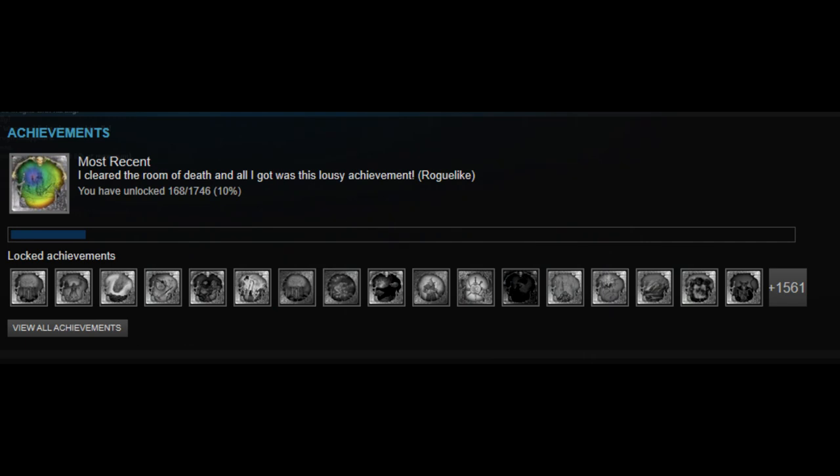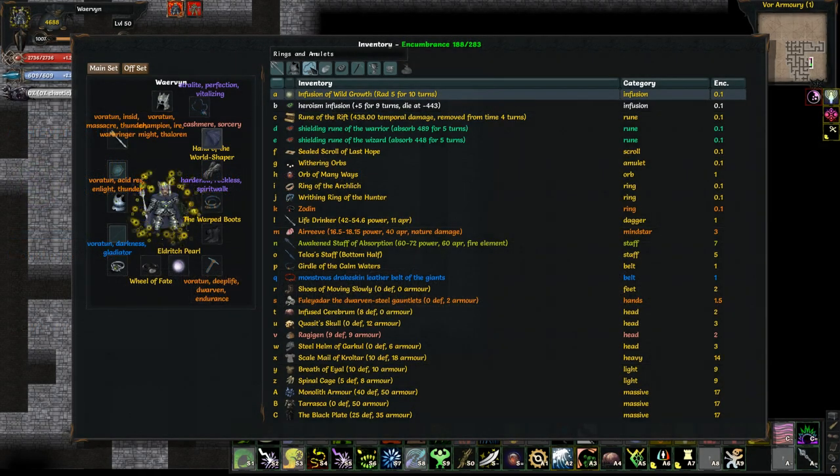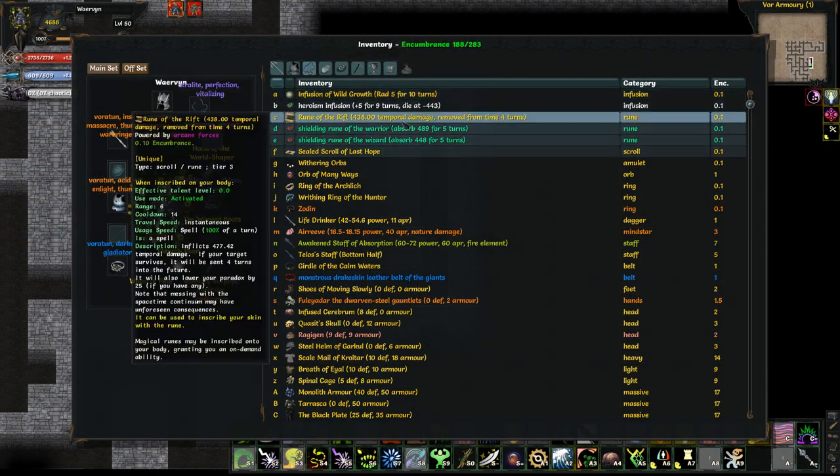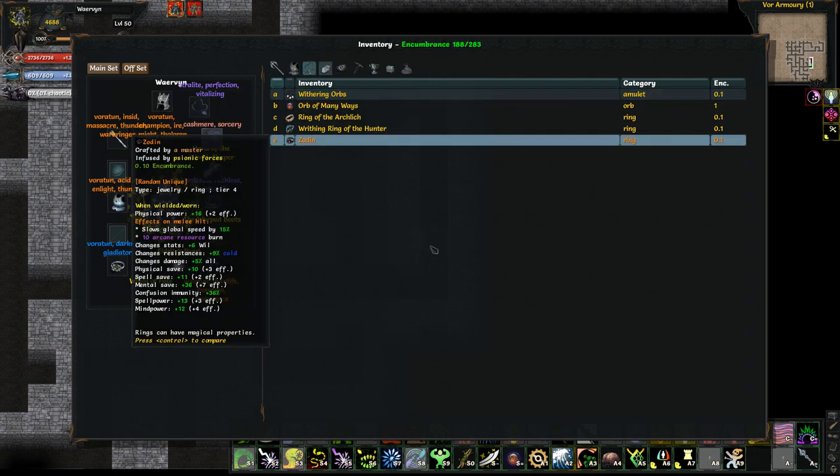The game has a lot of new equipment as well as new achievements. Currently my Steam says it has 1746 achievements, so there is a lot to do for people who like achievements. I've saved a couple of equipment pieces I wanted to show, though there's so much new stuff I don't even know what belongs to which expansion anymore.